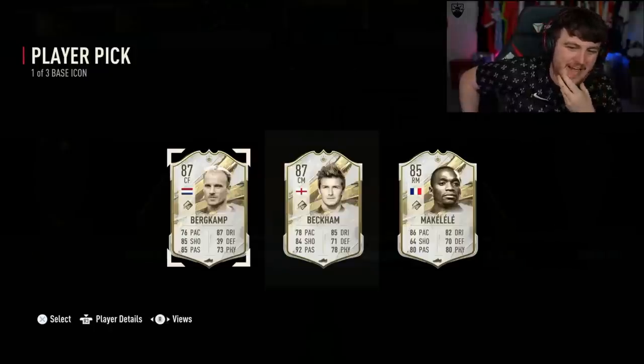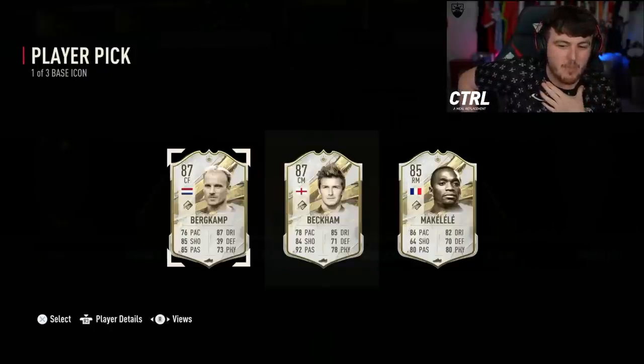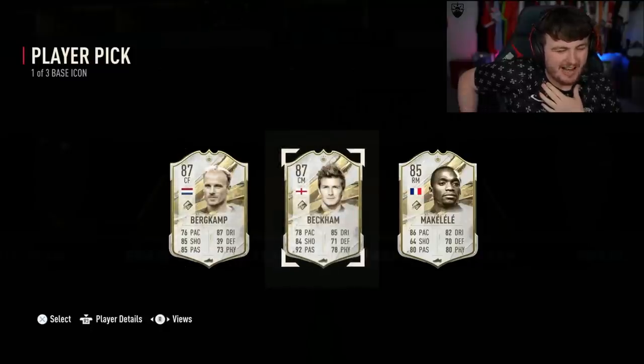Beckham, Makaleli, Burkamp. I think I picked Beckham in this scenario. Makaleli wouldn't be a terrible DM, but I think I'd probably pick Beckham here. Not great again, though, is it?